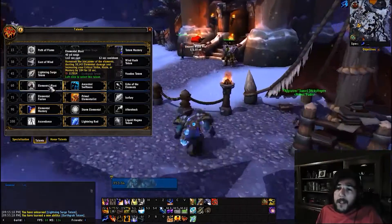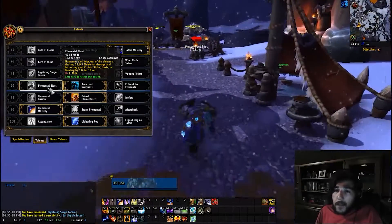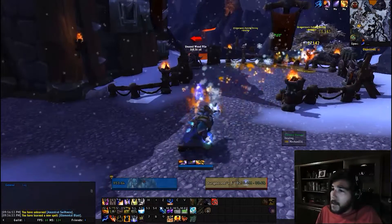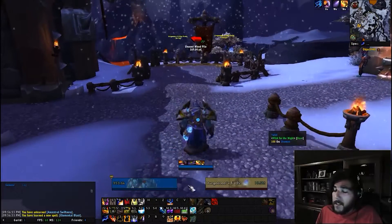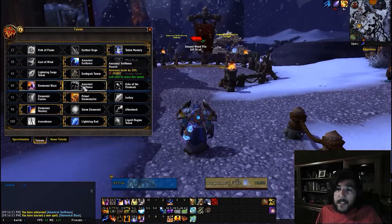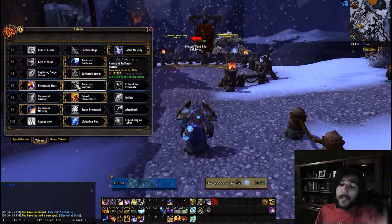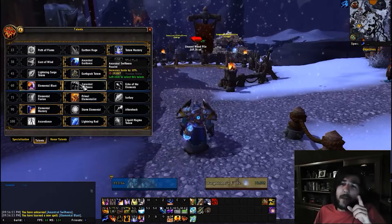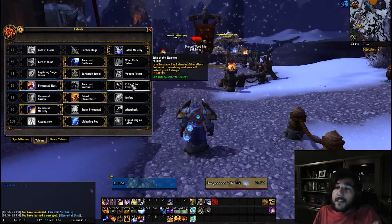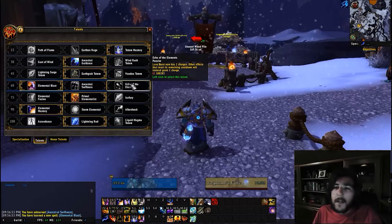Elemental blast remains similar to before, granting a random secondary stat increase. Ancestral swiftness now gives 10% haste passively, which is strong, making it a solid PvE choice. Echo of the elements is a passive giving lava burst two charges — this is the PvP talent pick since you want to be casting lava bursts for damage rather than too many lightning bolts.